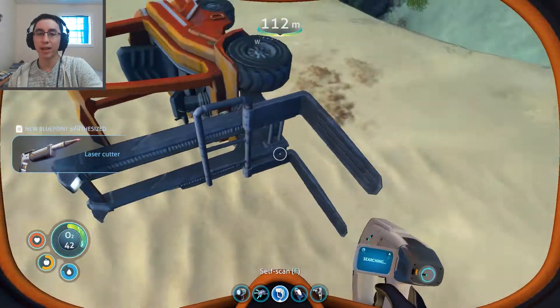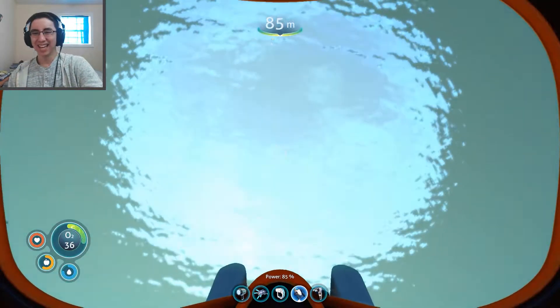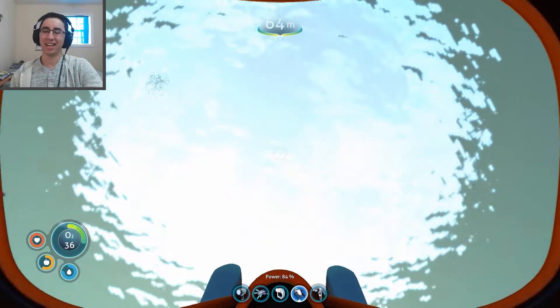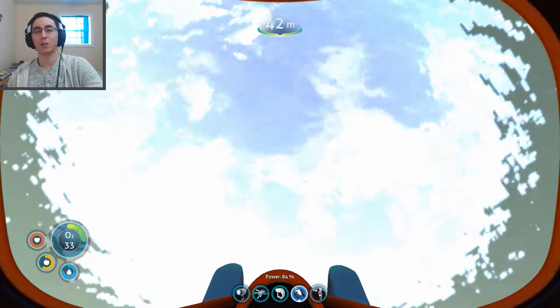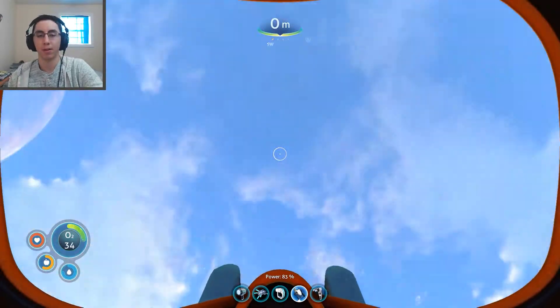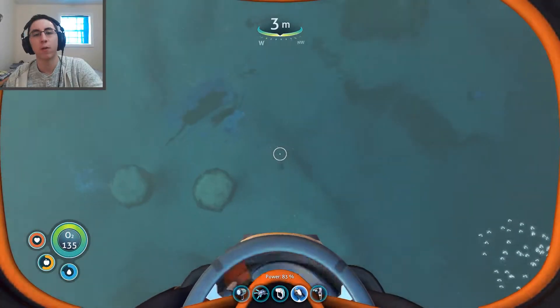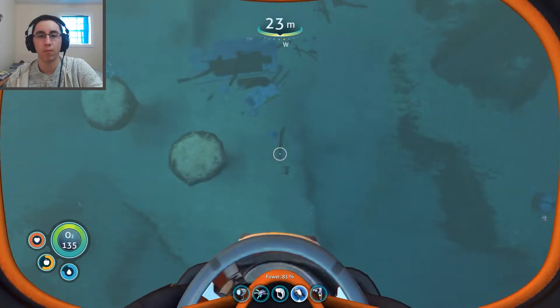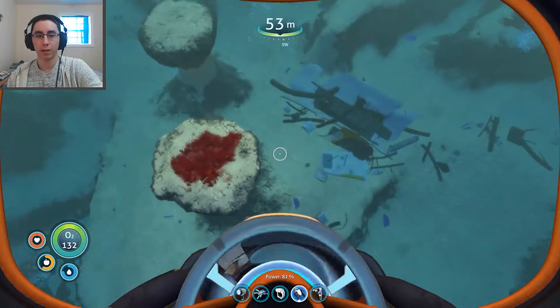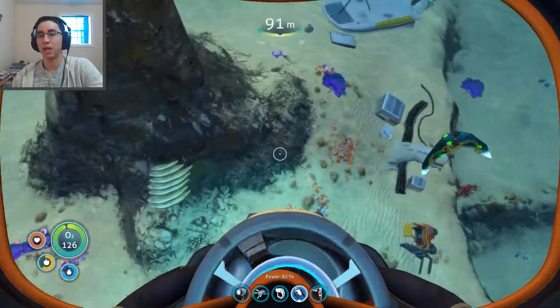What the heck is that? Why is that here? I'm going to be moving some boxes around with that — like these storage boxes down here, I'm just going to be pushing them. Did these aliens use that? I know this is part of the Aurora, right? This ship. So I guess we had that on the Aurora. And we were using it for things. Aurora — for some reason the word Aurora is really annoying for me to say.